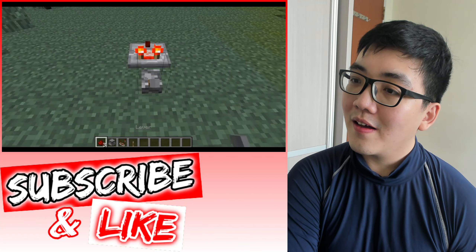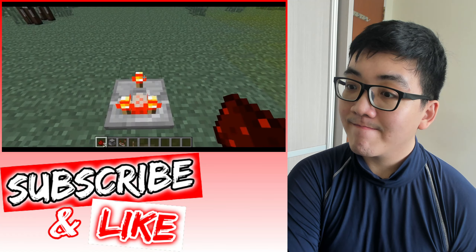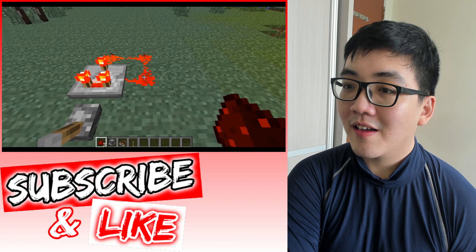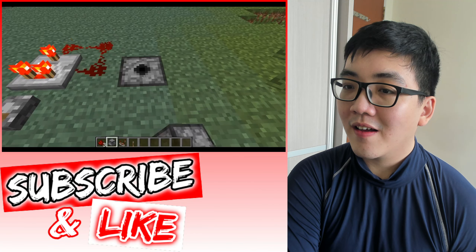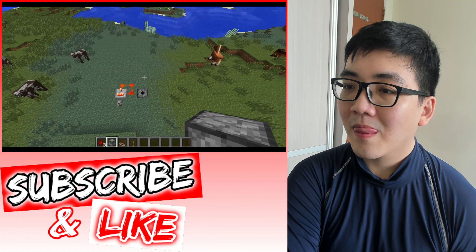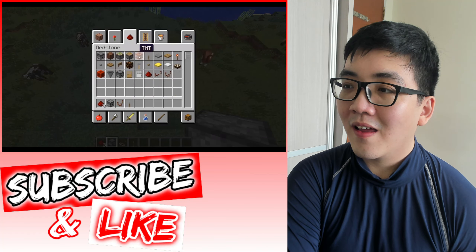So pretty much, just build this redstone clock I'm about to build. It's pretty simple, pretty light on resources. And the idea behind this is, when you grieve a world, you blow stuff up with TNT, and instead of running around laying TNT everywhere and igniting it and risk getting seen, you just build this redstone clock right here, and then you fill the dispenser up with TNT, and the dispenser is gonna shoot TNT in random directions.